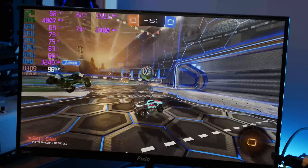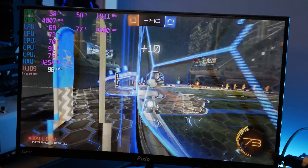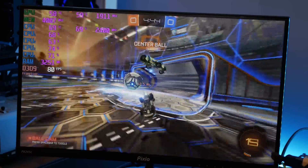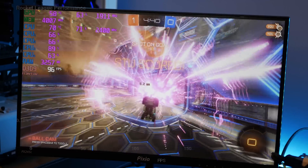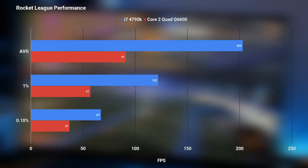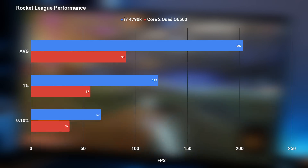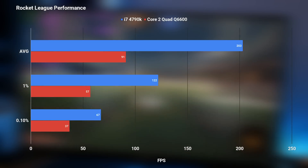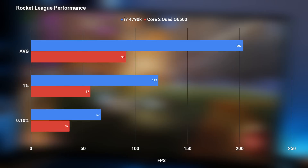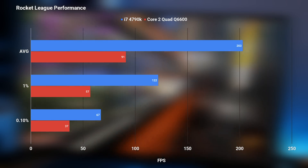Rocket League is one of the few games I found to be playable with the Core 2 Quad, as the FPS was pretty consistent overall without too many dips, which can also be seen in the frame times. Compared to the 4790K, it does show a bottleneck, but it's not nearly as big — the average is about half of the i7, whereas other games the Core 2 Quad offered about one-fifth of the performance. The average is also 90 FPS, which is well over 60, and you're getting a pretty smooth experience. I would definitely say Rocket League was playable on the Core 2 Quad.